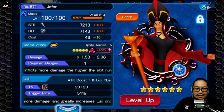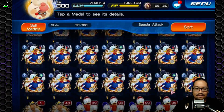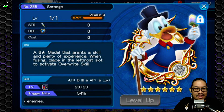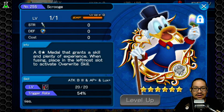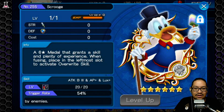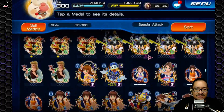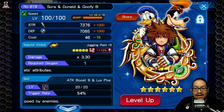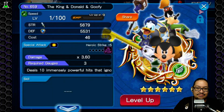Jafar Genie would be really good too — I already have AB2 plus Lux on him. Basically, any medal where you'd think 'I should put AB something plus Lux on this,' those are the metals to consider for Trinity. The fact that you have the AP gives you more leeway. My SDGB already has AB3 plus Lux — I would put the AB3 plus AP plus Lux on that one, but I think it's going to be better on the KDG medal to share with party members.